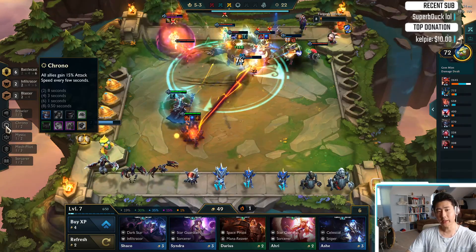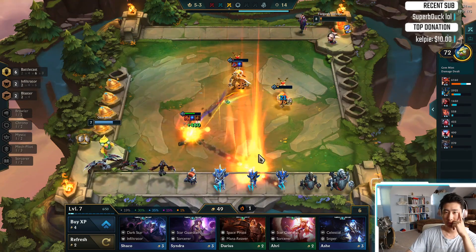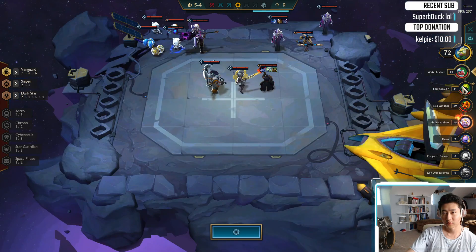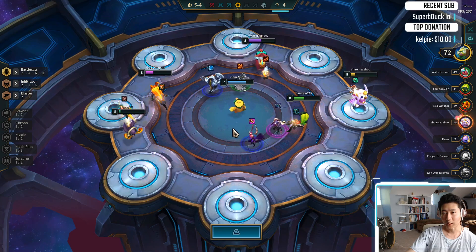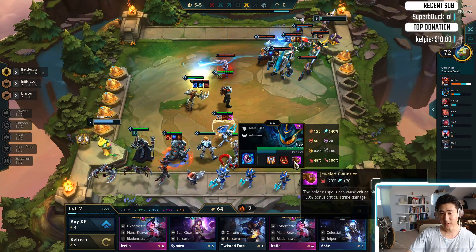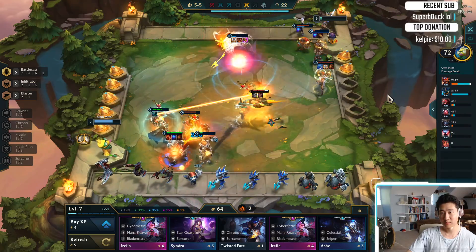I can bring back the Brawler — I could put in Blitzcrank instead. I don't really like Nocturne, I don't really care about him. Oh, I thought I was gonna lose here. Nice job Kog'Maw. Frozen Heart or Jeweled Gauntlet? The Frozen Heart is really good, but I'm gonna go Jeweled Gauntlet. So we want big damage Fizz — he gets some crit and his spell will do crit as well. Big Sharky, we want to do a one-shot Shark.